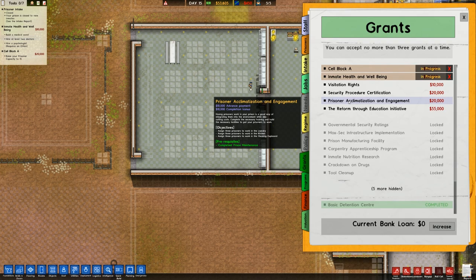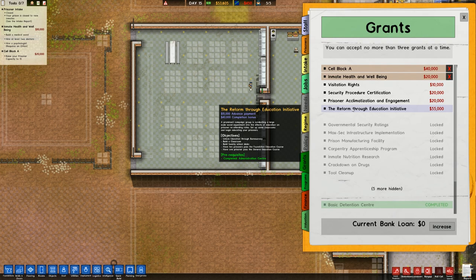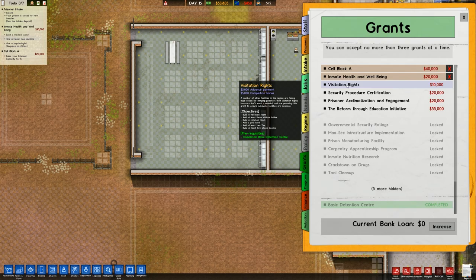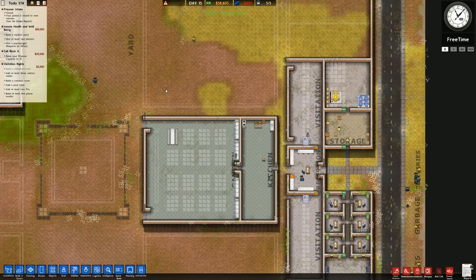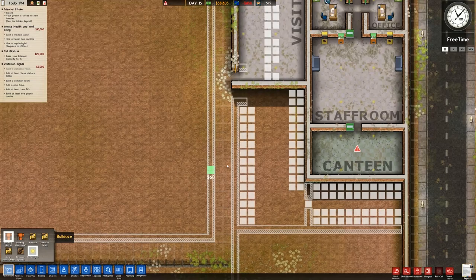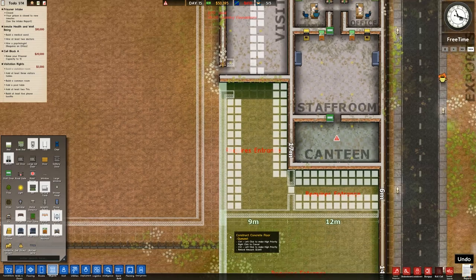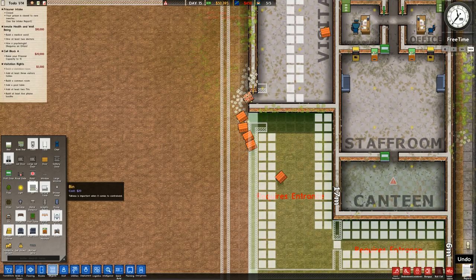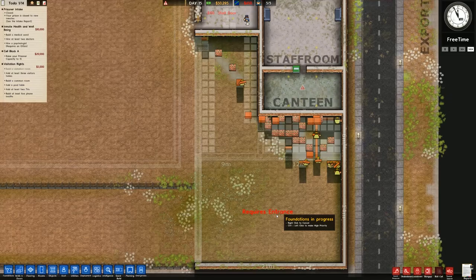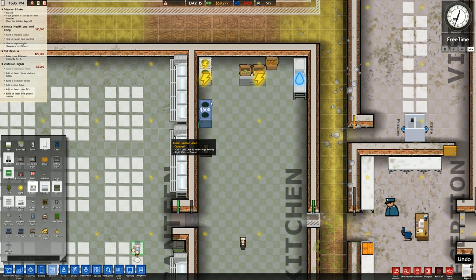Back to grants - we can't go for prisoner acclimatization yet as we don't have two of the required buildings. Visitor rights isn't unreasonable, and I'm also looking for the advanced payment grant. We'll go for visitation rights since we have some of those already sorted. The main reason is just getting more cash. For inmate health and well-being we need a medical ward - that's not unreasonable to build now. The advantage is that the area originally designated as a common room type arrangement can be used to get both the visitation rights and health grants done.